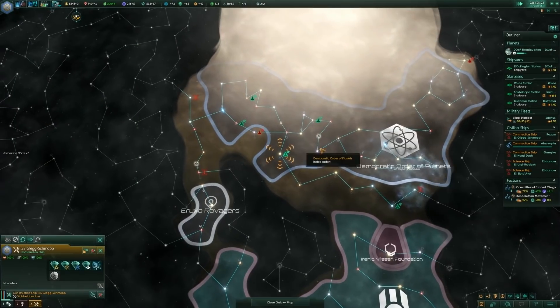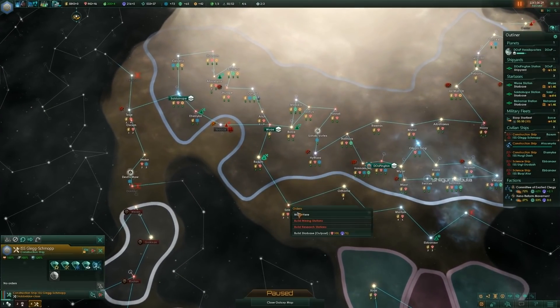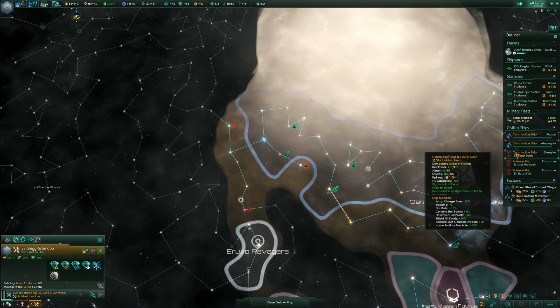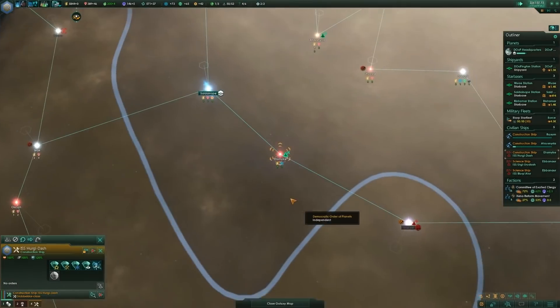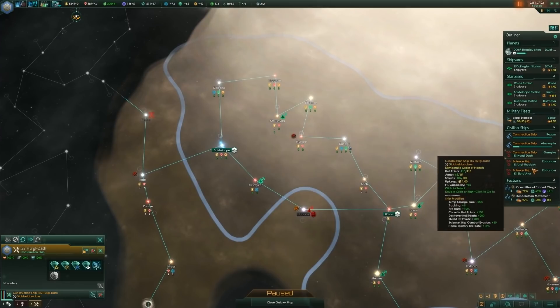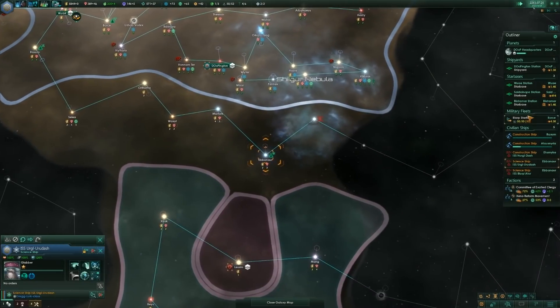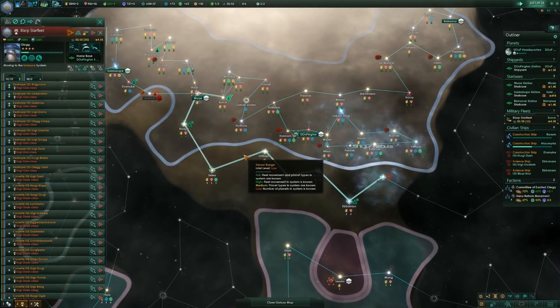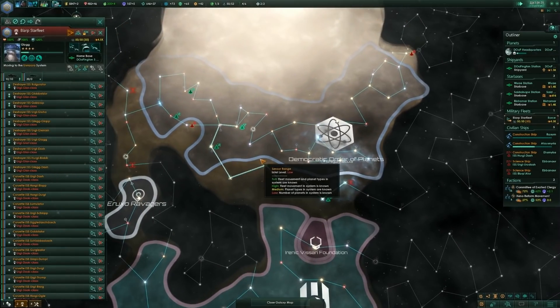Later on in the game the marauders activate and when they activate you can hire mercenaries or entire fleets from them, which is pretty cool — you could hire fleets or just ask them to go out on raids. Given the transit times now, multiple fleets is not a bad idea. This space station doesn't have any defenses yet — construction complete. We're almost out of minerals and I didn't even realize that.